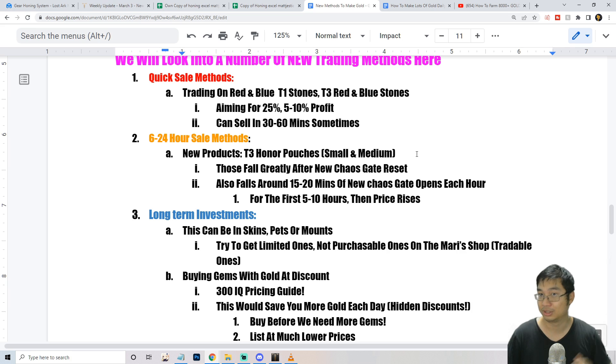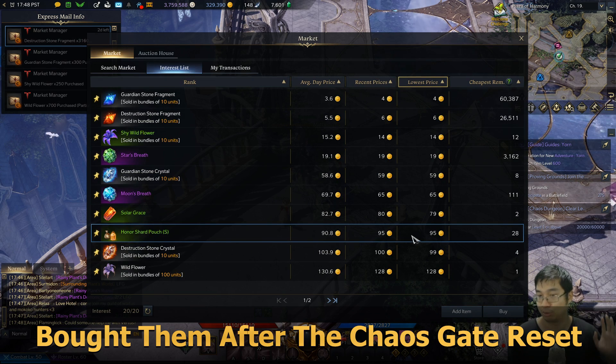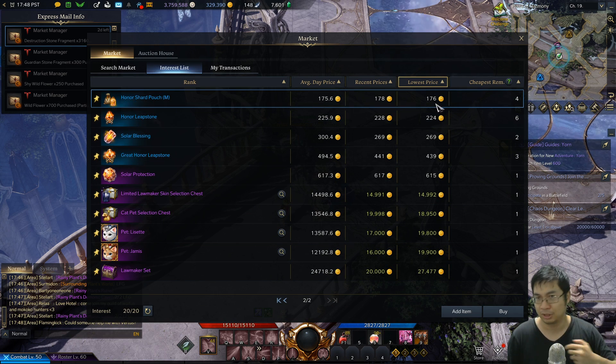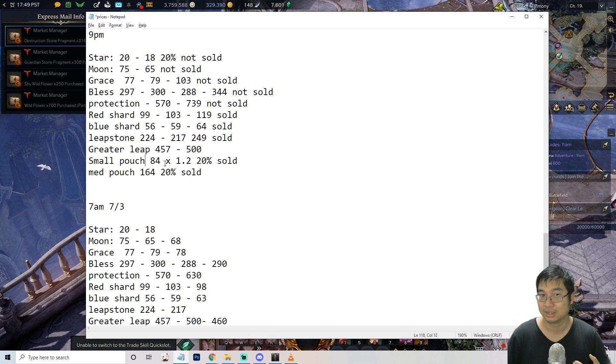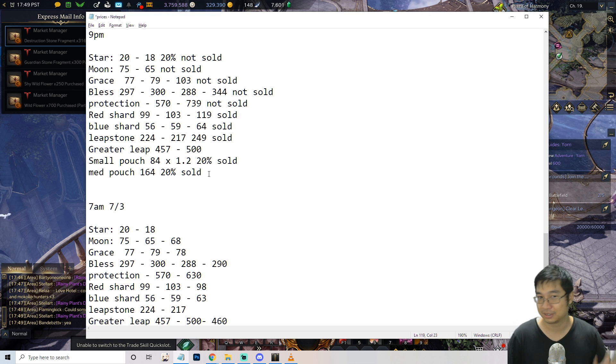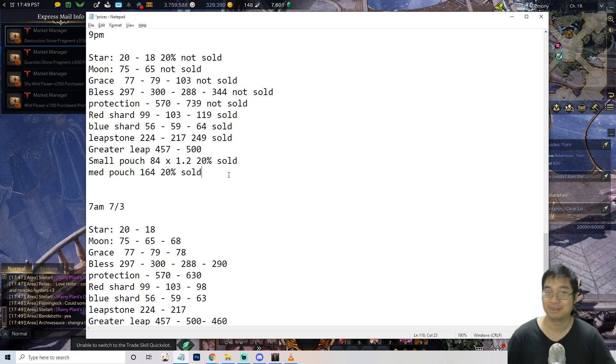I've also added honor pouches — small and medium — to my item list. I bought small ownership pouches at 80–82 gold and they went up to 95 gold, and medium honor pouches bought at 160 gold rose to 176 gold. Testing over one to two days, both pouches in my region hit minimum prices of 82–84 gold and 164 gold and rise about 20% throughout the day. Don't trade these after Tuesday, because after the weekly reset and chaos gate opening, prices drop massively.